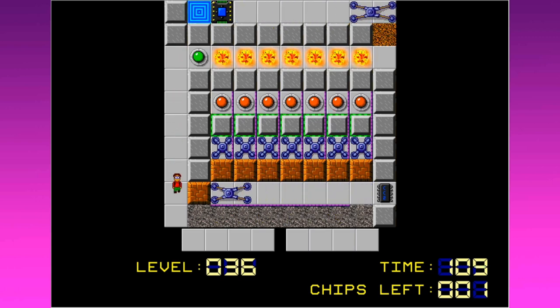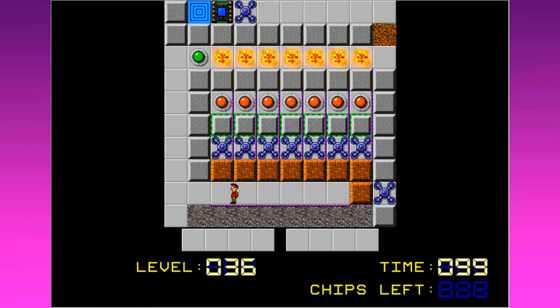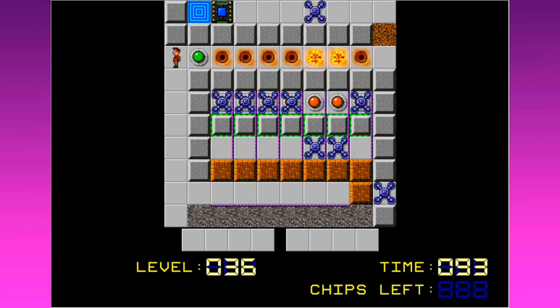I think what we want to do here is go ahead and get this chip, because in order to manage anything we're going to have to get this guy smushed into the corner. Then what we want to do is get the walkers to go in here and turn off the fire and trap them inside there. Wow, that's most of them in one shot. That's not bad.